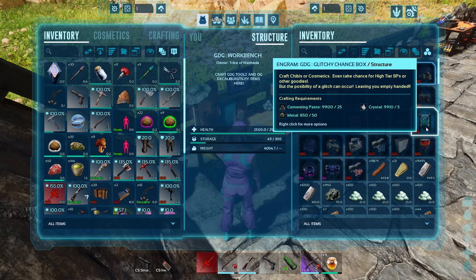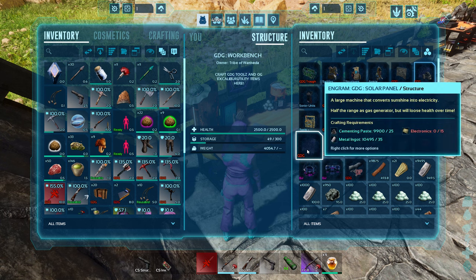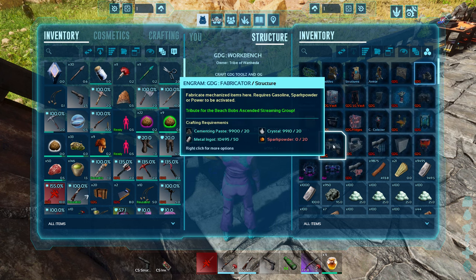There's a glitchy chance box — kind of cool and fun. Here's the solar panel I have crafted. It's going to lose health over time — it has half the range of a gas generator. Keep that in mind. It could be a backup way to keep your base powered — maybe keep your fridge close to it so you don't have to worry about range, and have it as a backup if your gas runs out and you don't log on in time.